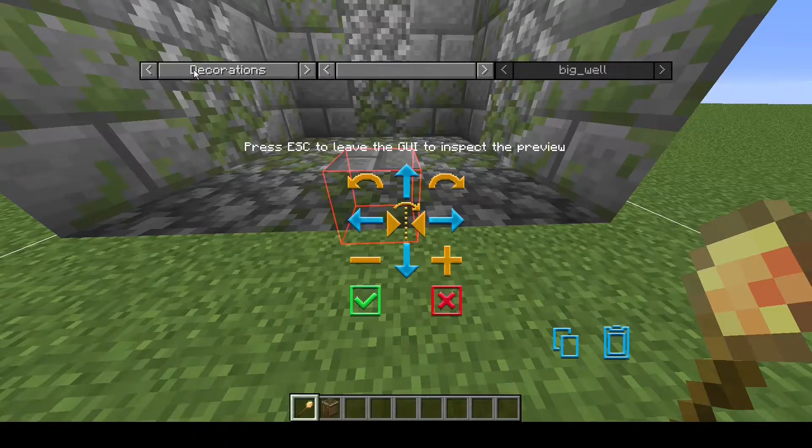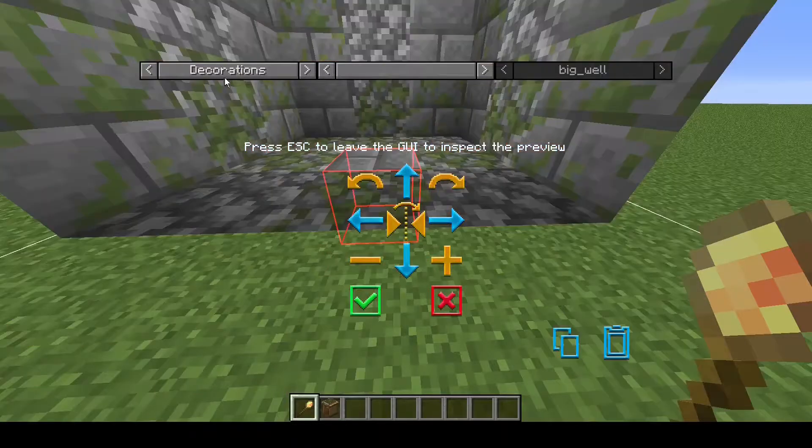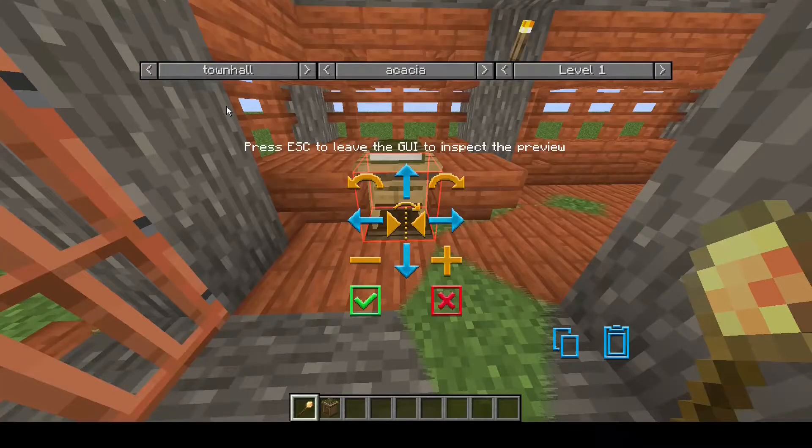In this GUI, the left-hand button gives you a type of building, so it'll be your town hall which you'll have originally, or decorations. If later on in the game you press this left drop-down arrow and the only thing you have is decorations, that's because you need to actually craft the hut block for whatever you want to build. For example, if you want to build the builder, you have to craft the builder's hut before anything will show here. So if you only see decorations, that's because you don't have the hut block that you need.